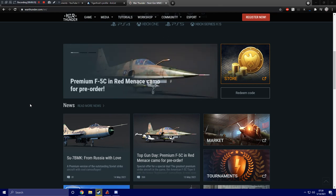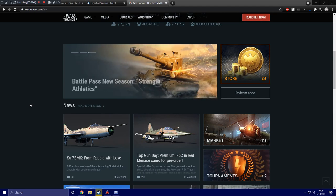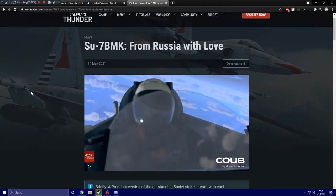This is another rank 6, going in line with the possible release of rank 7 aircraft. They're going to start releasing multiple rank 6 premium bundle packs to go along with that, so people can jump right in to their rank 7s, or at least grind their rank 7s. So we're taking a look at the SU-7BMK — from Russia with love.